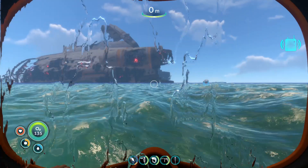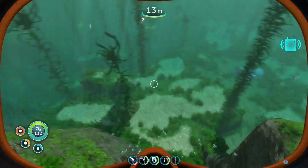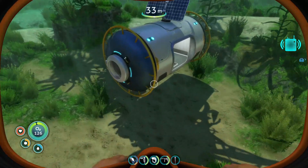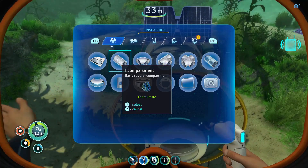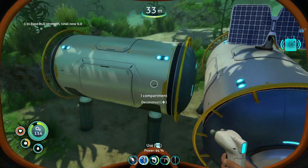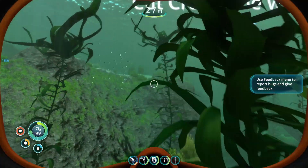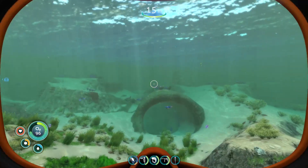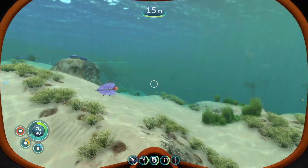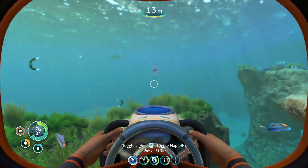Welcome back to another Subnautica video. Quick recap from last episode: we basically just made this quick, easy, simple baby base. That's really about it. Today, the goal is going to be to find the moon pool fragments and start working towards getting the sea moth — that's probably about where we're going to start.